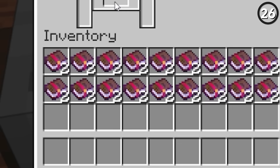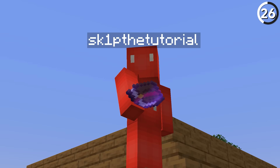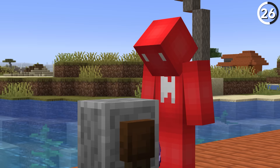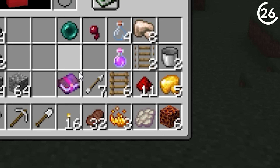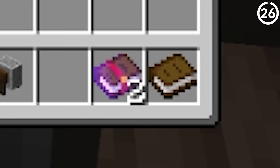Apparently it's possible to stack enchanted books, which is a weird sight. By putting two books enchanted with a curse into a grindstone, it allows you to stack them instead of removing the enchantment — because you can't remove curses with a grindstone, so it just glitches out the output. Then you can shift-click the end result and it'll put them all back in your inventory.